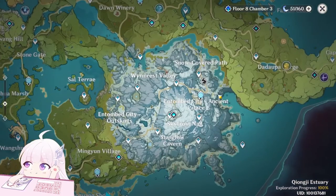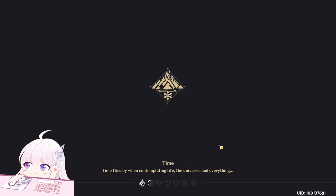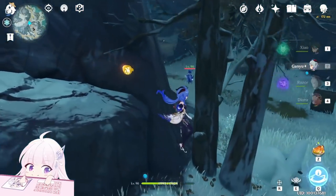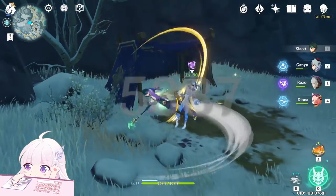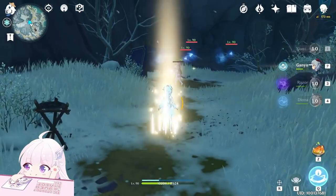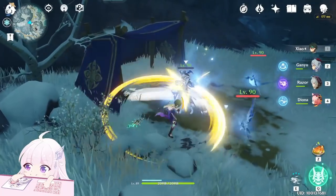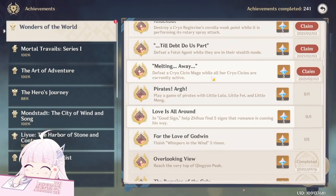Now the next one is to defeat a Cryo Samurai when all the summons are alive. The Cryo Samurai can summon three summons; the Electro one can summon three Electro mosquitoes. You must kill the Samurai when all three mosquitoes are alive. Let me reduce her HP to really low — okay, one HP, all three are alive. I just have to kill the Samurai. 'Melting Away' — 'Defeat Cryo Samurai while all her Cryo Samurai are currently active.'